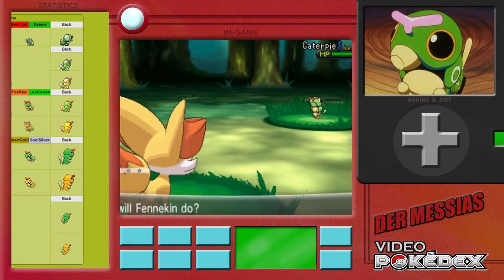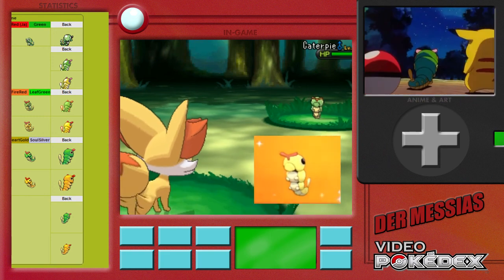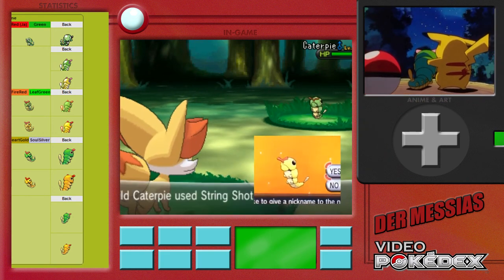In its normal form it's green and yellow with big black eyes and a red antennae. The shiny form has a beautiful gold color instead of the main green.